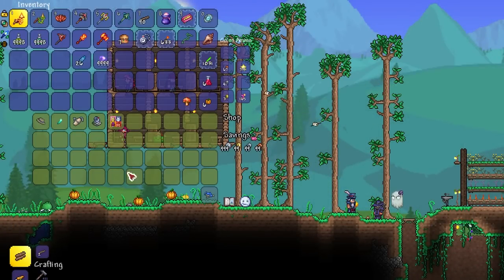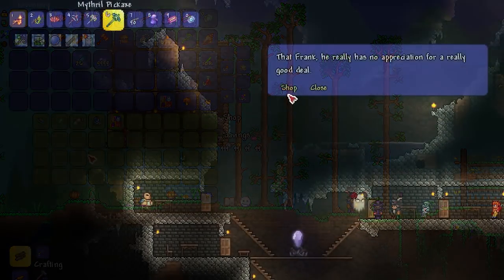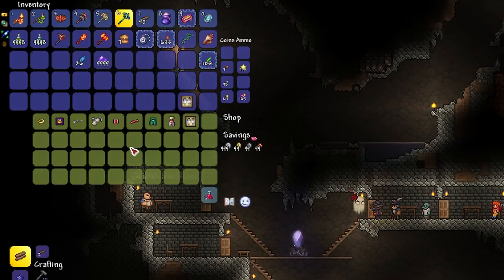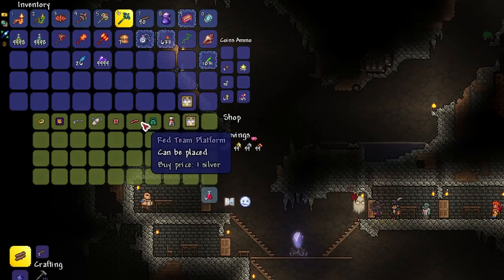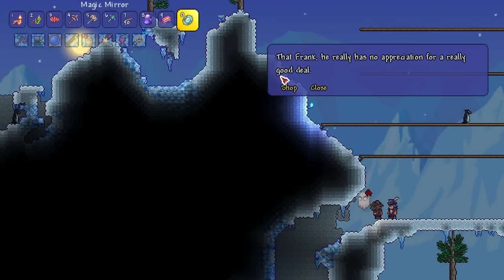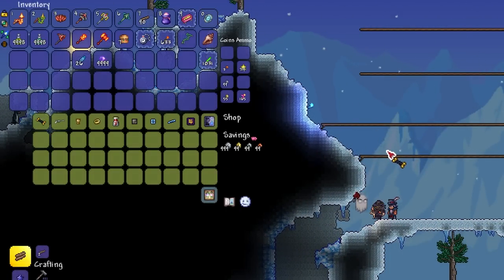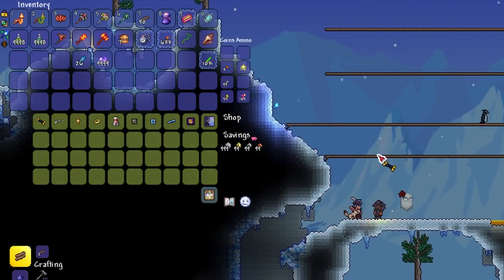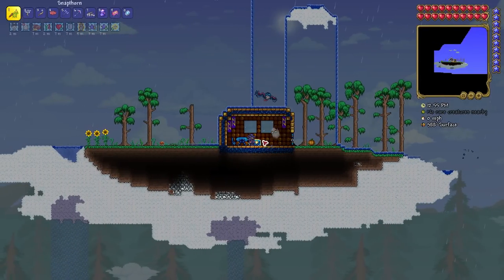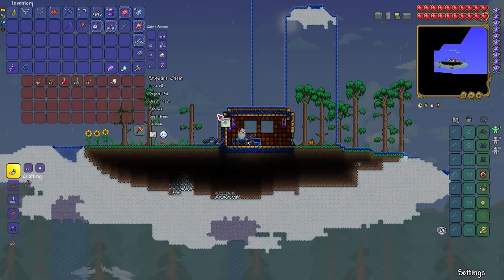Speaking of merchants, the traveling merchant has had his inventory adjusted. He now has a permanent painting slot, and an extra inventory slot in hard mode that will always have an item from the more rare item pools. These changes make it more likely to get his previously harder to get items, and the rarity of several items has been changed — making some more common, namely the grey and orange zappinators, and others less common, namely pad thai and pho. The ammo box has been removed from his wares, as has the celestial magnet, which can now be found as a primary item in skyware chests and sky crates from floating lakes.